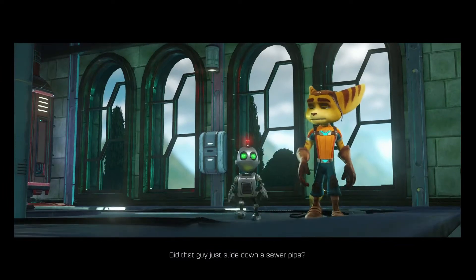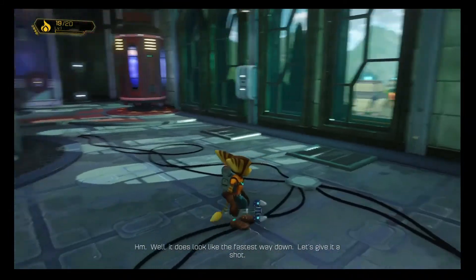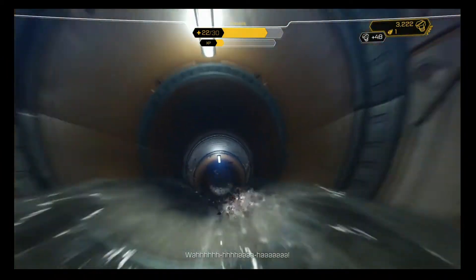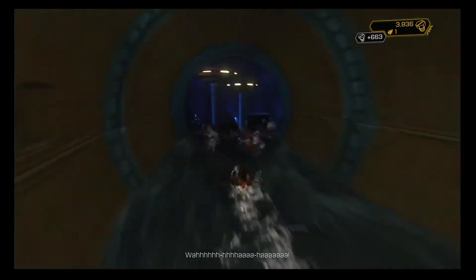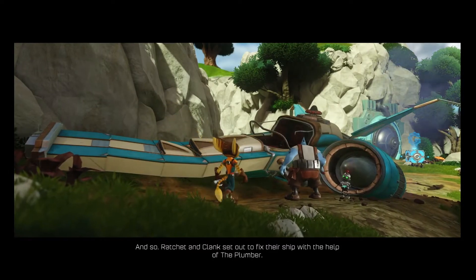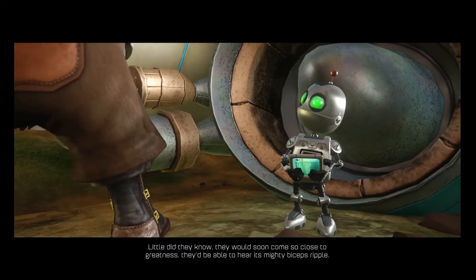Water slide! Before we do, let's hop ourselves to one more crate and a few others also. And down we go — we also get three bolts all the way down too. It's a win-win: we get to have fun and we collect a ton of currency. Ratchet and Clank set out to fix their ship with the help of the plumber. Little did they know they would soon come so close to greatness they'd be able to hear its mighty biceps ripple. But first they'd have to tackle a brain-eating zombie T-Rex!